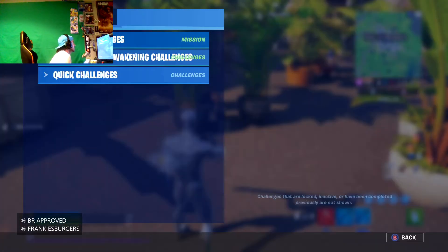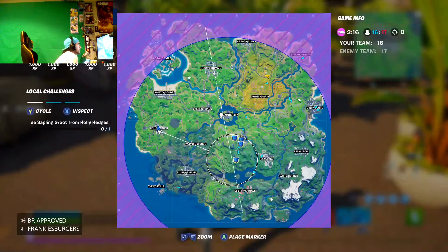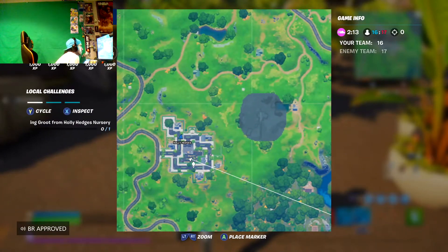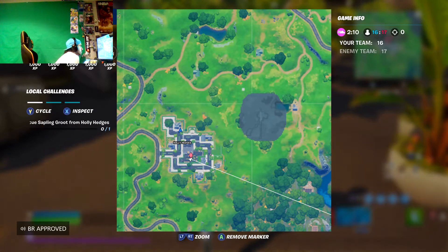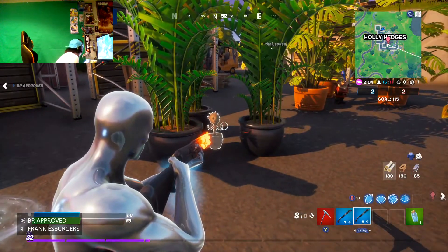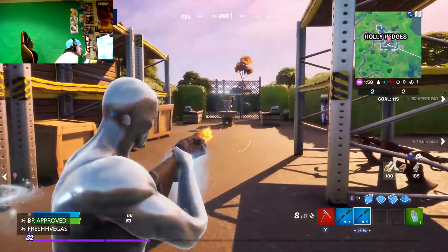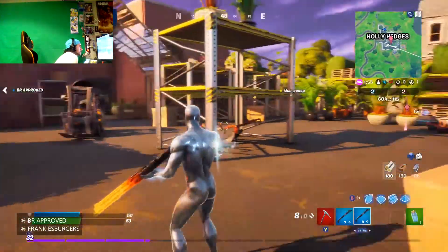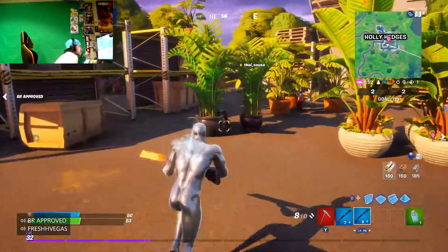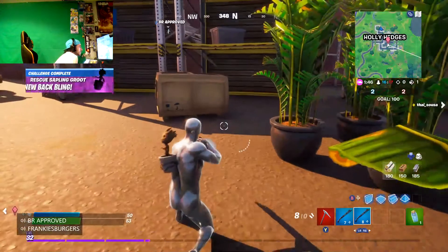This challenge is to unlock Baby Groot, and this is where it's at in Holly Hedges. There he is, just dancing away — a little happy camper. It's right across from the upgrade machine at Holly Hedges. Got him, there he is.